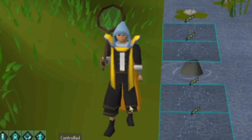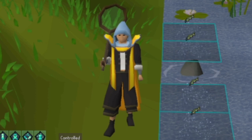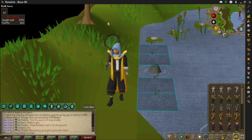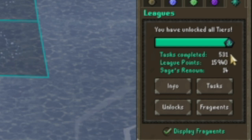What's up guys? So today we're here with a little bit of a different video. We're actually going to be going over an adventure-like progression video on Shattered Relics. I've really been enjoying this league and having a ton of fun doing the tasks. My main goal was to get all the cosmetics. Quick check on my progression: we're at 531 tasks complete, 15,940 league points, and 14 sage renown.